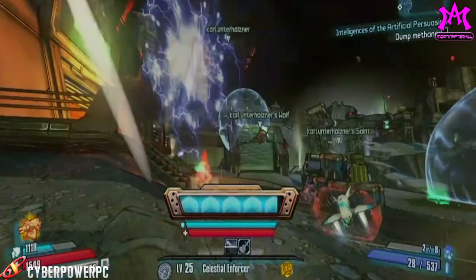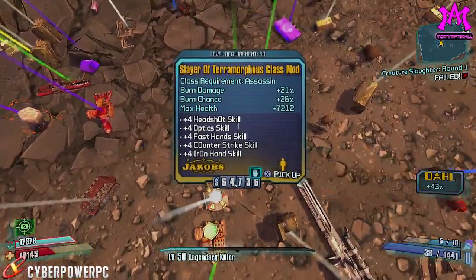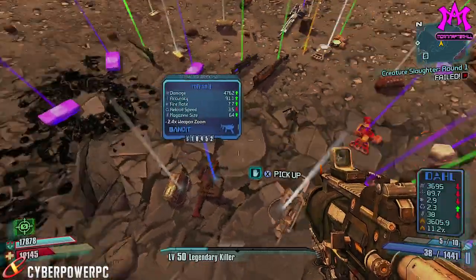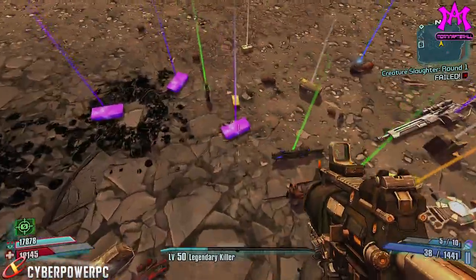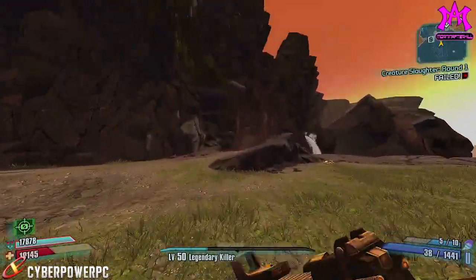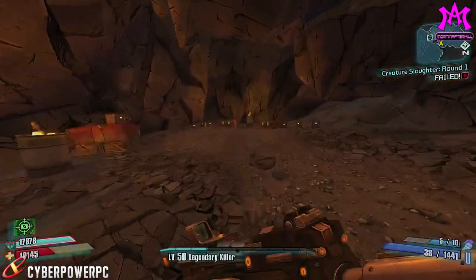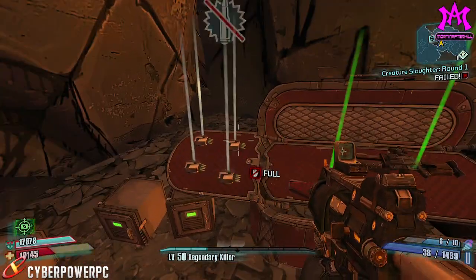Right now it's still very early in E3 and I'm just excited to see what we could possibly learn about this game after this week. My name is Jay, make sure you guys rate, comment, subscribe — leave a thumbs up if you can. To summarize: we got to know what Wilhelm's middle tree capstone is, Badass Rank is returning, we got first looks at an Unkempt Harold being used in the Pre-Sequel, and Wolf and Saint being summoned in, along with Wilhelm's extended melee punch. Thanks for watching and I'll see you guys later.